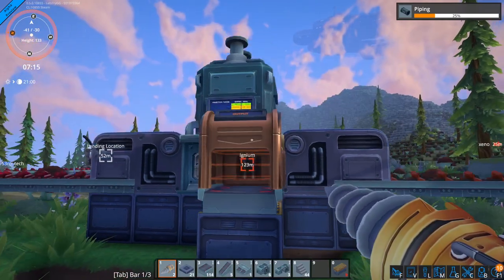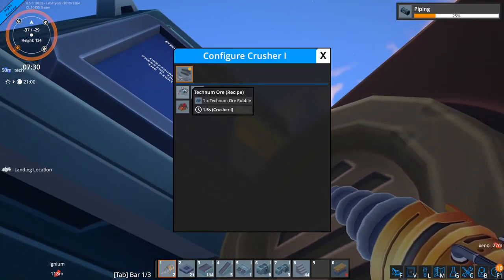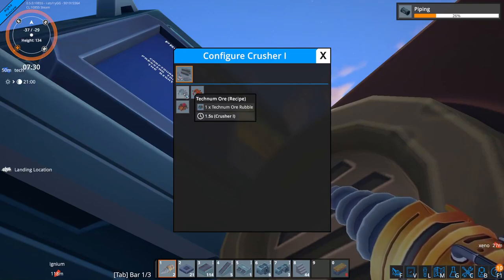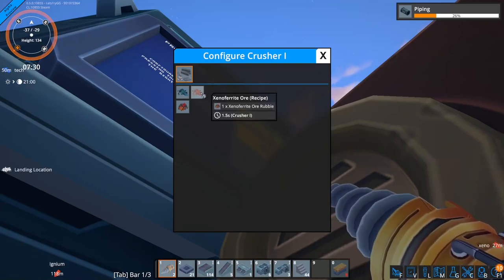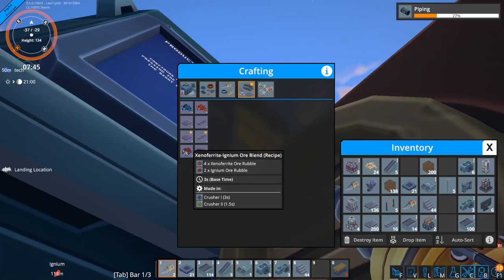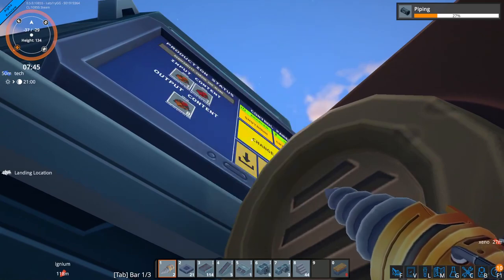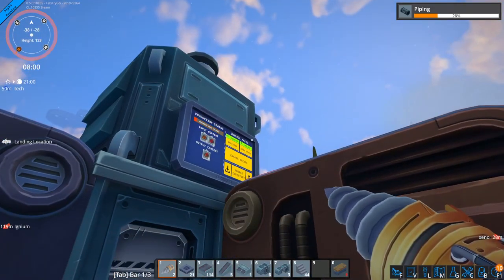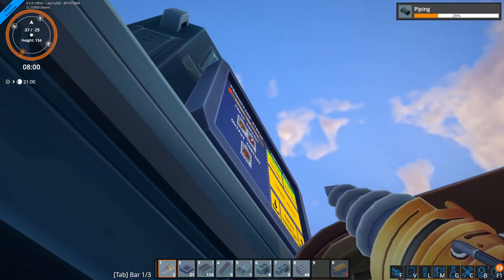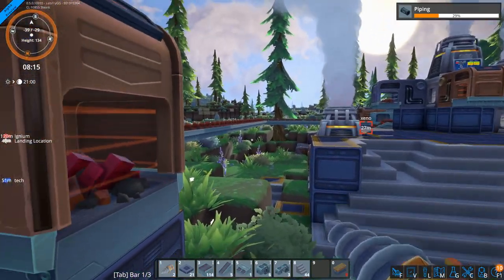You there, do the thing. I probably have to set a recipe. I have to do that first. Ore rubble? I do need to do that for my other machines though. This can only take ore rubble — it cannot take this ore. Okay, we're good. Takes a little bit of time. I'm probably going to need more than one crusher. It looks like it takes a lot of the ignium — or maybe it takes a lot of iron. I could just look at the recipe — that's boring, don't want to do that.